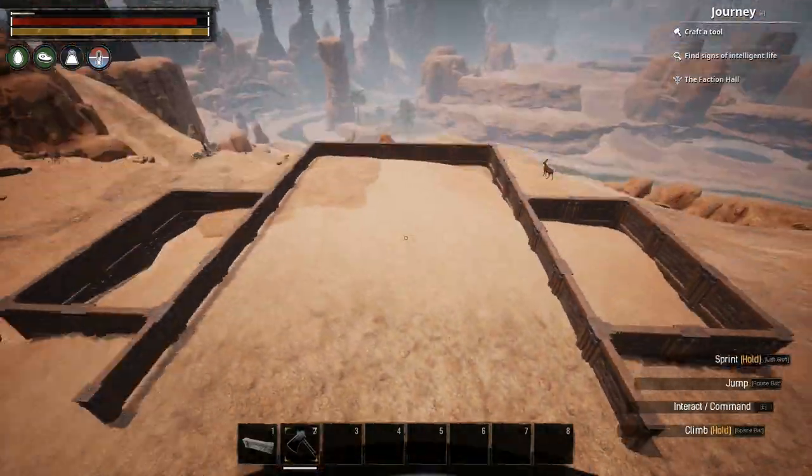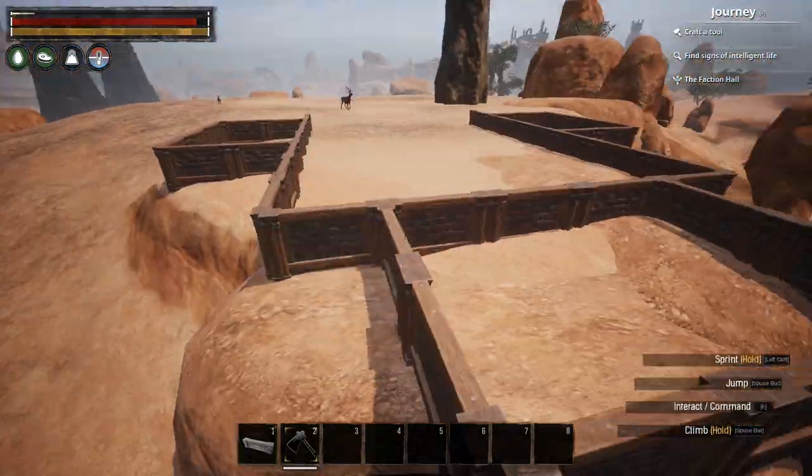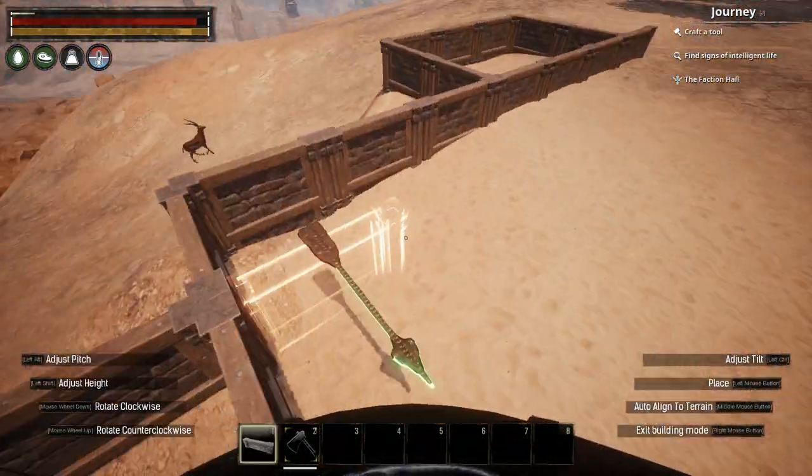When I'd placed the fence foundations, I capped them off with insulated wooden ceilings on the interior areas, and keton ceilings on the exterior.